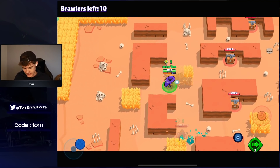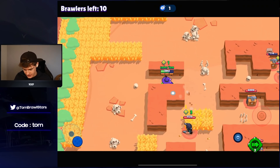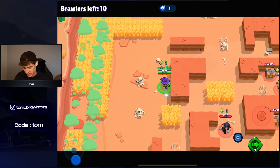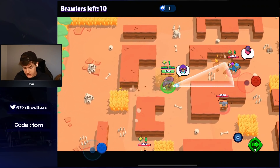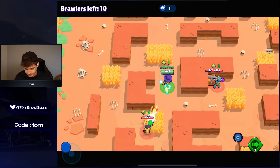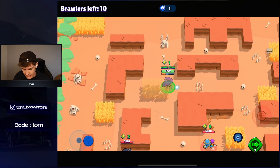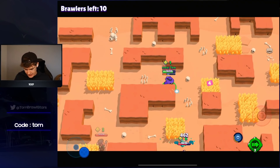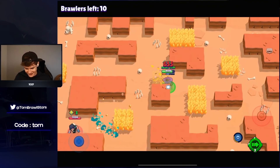Obviously not everyone has the PSG Shelly and the PSG Star Power combo, so that's why Shelly isn't as good. As soon as you pick up that PSG combo she becomes a lot better, but I have to take into account that not everyone has those insane Star Power and gadget. I can't wait for PSG Mike though — that's going to be so fun. For now we're going to try and get a win without the OP PSG Shelly combo.